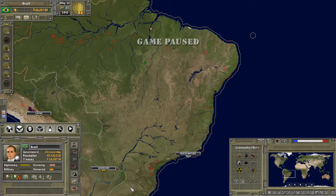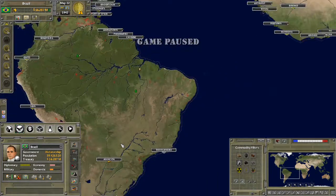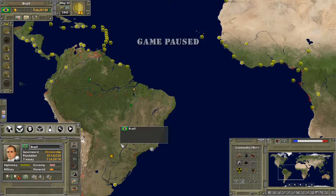Greetings and salutations once again fellow gamers, Lukey P here and time for another episode of Let's Play Supreme Ruler Ultimate, and we are back with Brazil. You'll notice that the time has moved on from where we left the last episode — about six months. We left it just as 1941 was about to end and we're now approaching June of 1942.